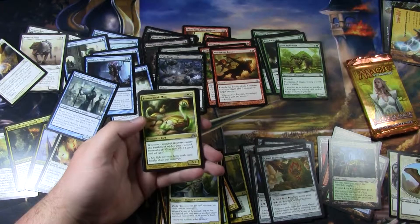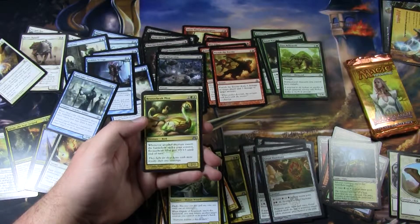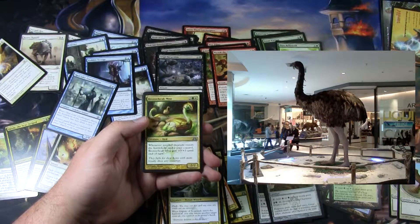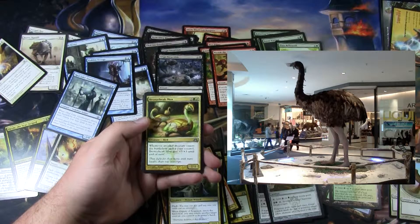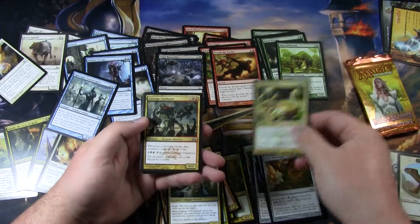The Bronzebeak Moa is pretty neat. In the artwork it's a Moa — a type of bird that has been extinct for quite a while, to my understanding. It can basically turn into a 5/5 whenever another creature enters the battlefield, so in limited this could be a very good card.